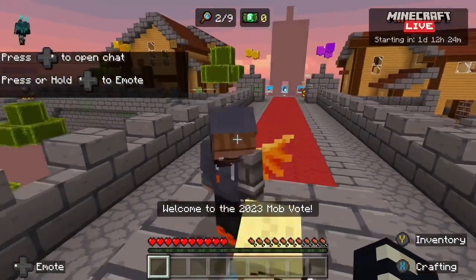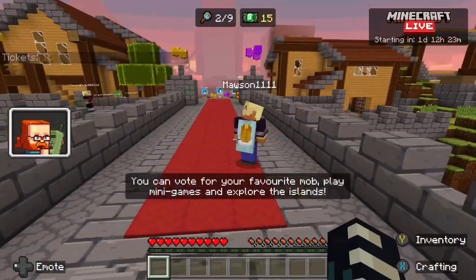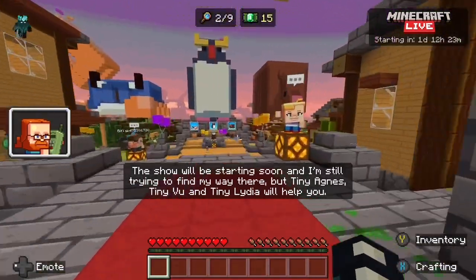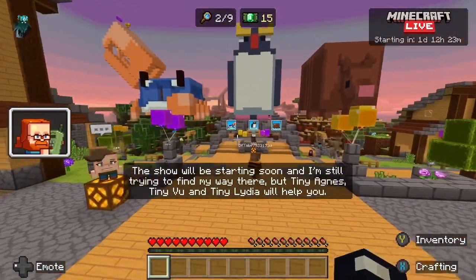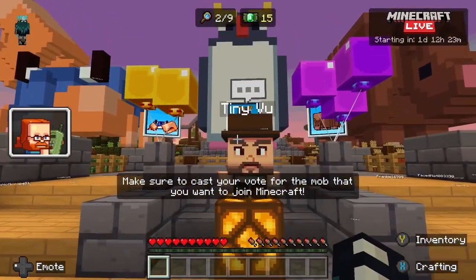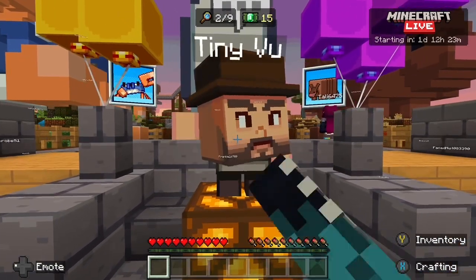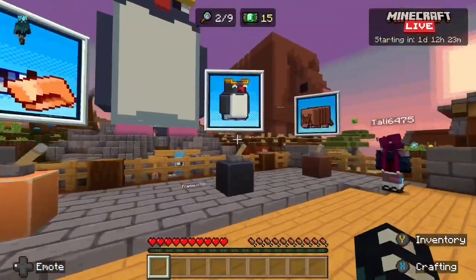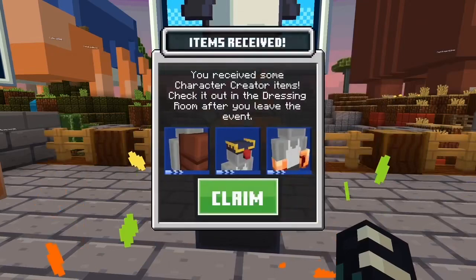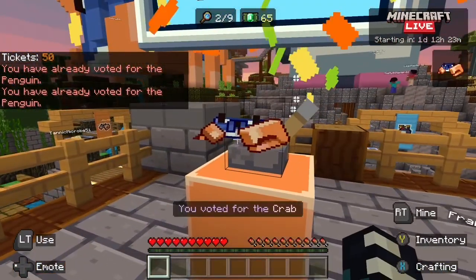Hello, welcome back to my channel. Today we're going to be discussing what I'm voting for and cool stuff about the mob vote map. Firstly, I'm going to be voting for — in my personal opinion — the best one, because I love birds: the penguin. Its ability for moving boats isn't the most useful thing, it's useful, but I just love penguins and they're super cute. So that's where my vote is going.